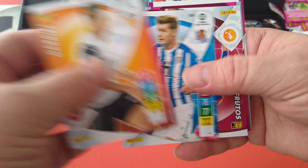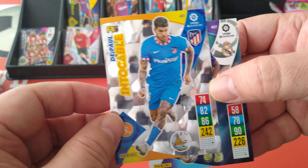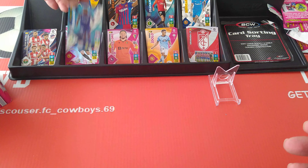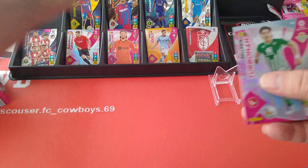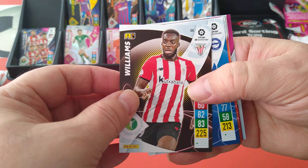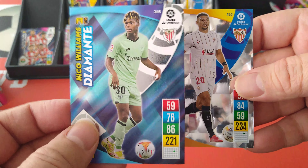Valencia. Here is Rakitic. A diamond Rodrigo for Real Madrid and another untouchable — that's De Paul, Atletico Madrid. Base cards, special card, another base card. And turbo man is Bellerín — that's only our second one. There's a Gareth Bale in there. Bellerín of course ex-Arsenal. Here's Inaki Williams. Special cards — Diego Carlos and Nico Williams diamond, the younger brother of Inaki Williams.